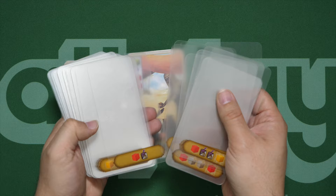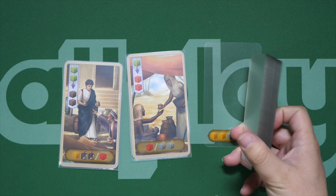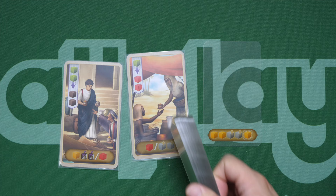Once you are done playing, you need to pull all these out of the sleeves — the transparencies — set them aside or mix them in again so you can set up the game with a random arrangement between these two abilities for the next game.